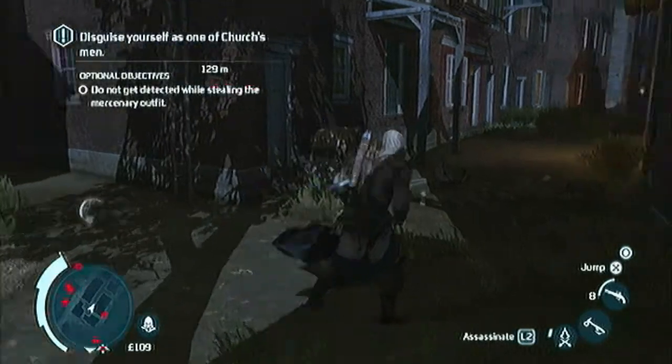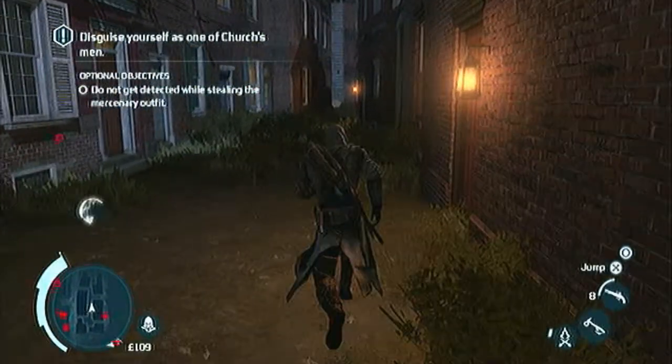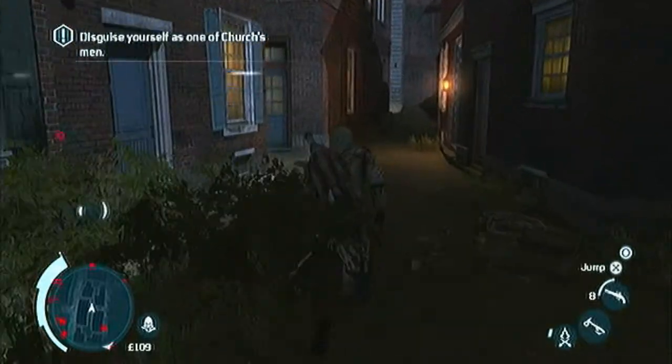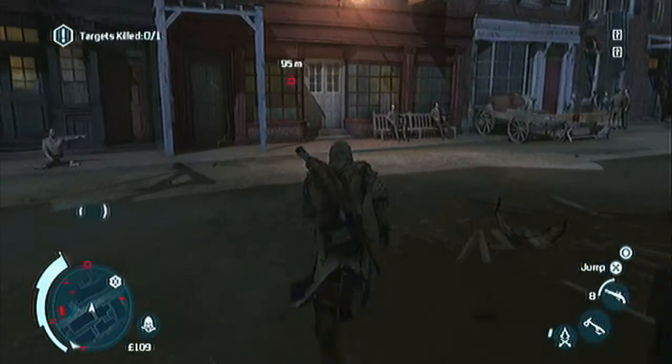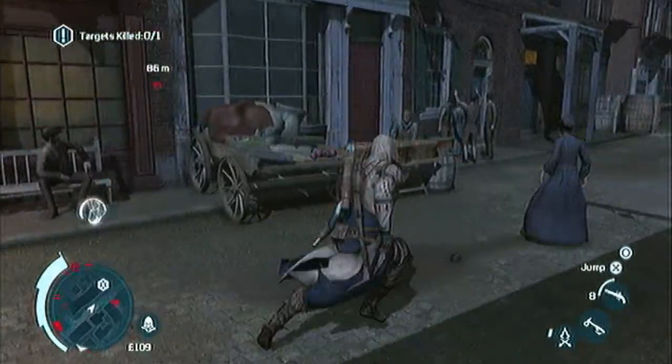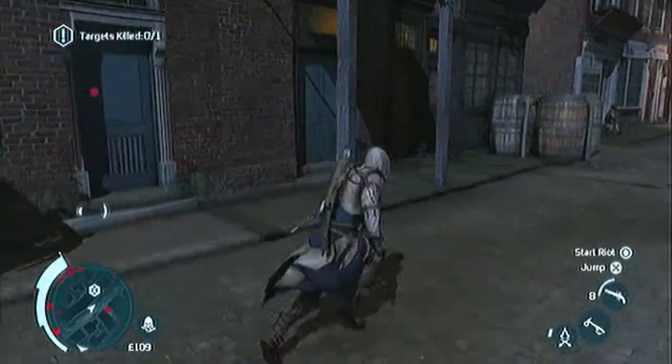Hey everyone, it's the infamous Dr. Q here, and this is Assassin's Creed 3, Sequence 9, Memory 2, Father and Son. The only requirement you have for 100% synchronization in this one is to steal a dude's clothing without being detected.